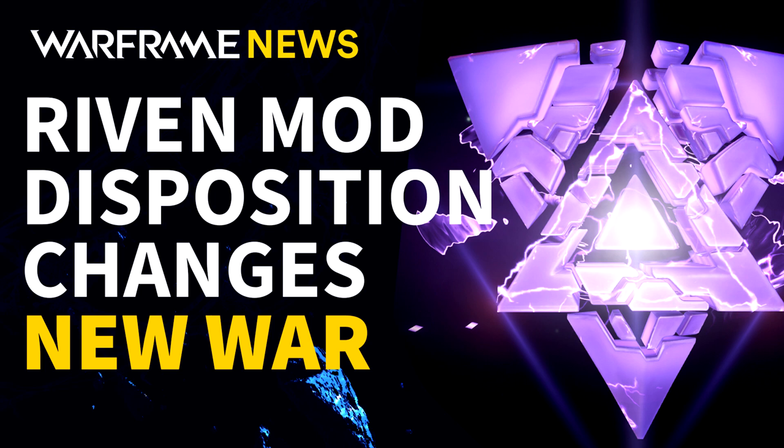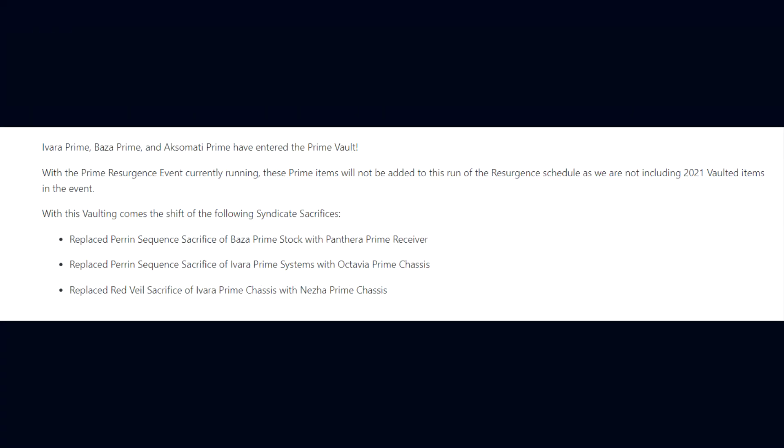New Riven Disposition changes have been covered in a separate individual video — there's a card on screen and a link in the description. In relation to the Prime Access launch, Ivara Prime, Baza Prime, and the Aksomati Prime are entering the Prime Vault. Digital Extremes have stated that the Prime Resurgence event is currently running, and these Prime items will not be added to the Resurgence schedule as the event does not include 2021 vaulted items.